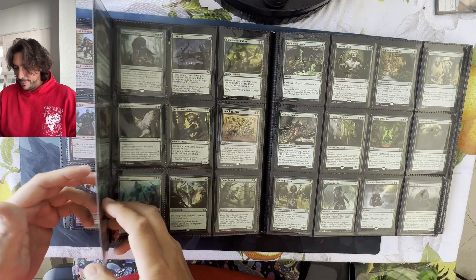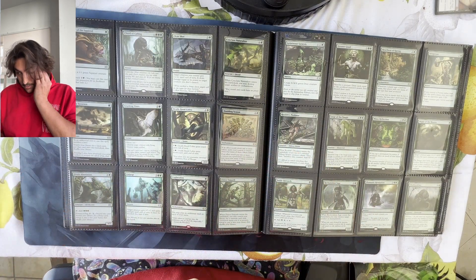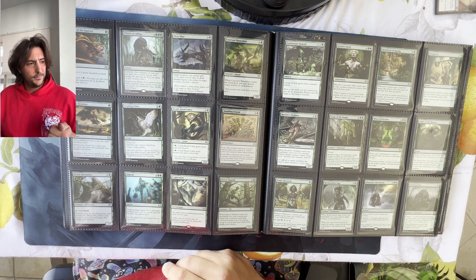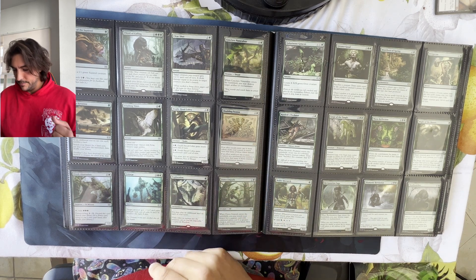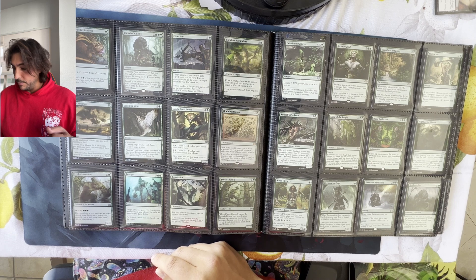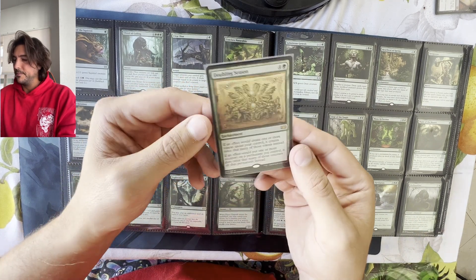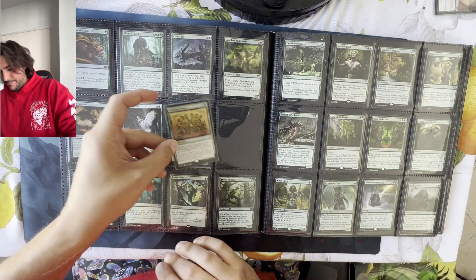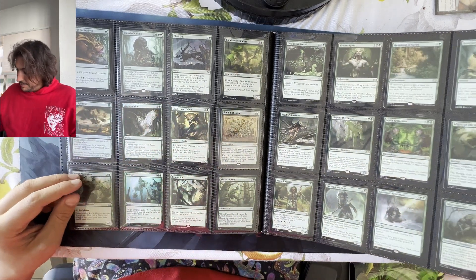It's a bit of a shame. Doubling Season has been printed, I believe, three or four times now — the original Ravnica, Ravnica City of Guilds, Battlebond, and then Double Masters. It's a beautiful card. But completing these sets is very difficult. 332 cards — they're massive, and everything you pull is very random. Yes, you do get two rares and two foils, but it doesn't change that you still need to spend a lot of money to complete them.